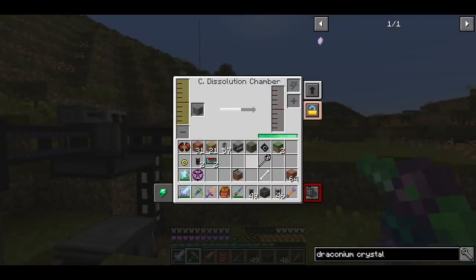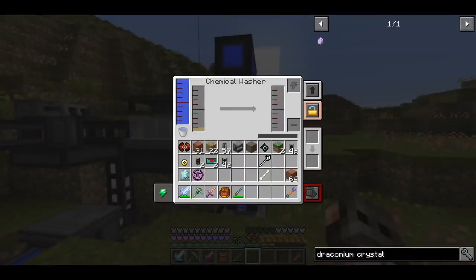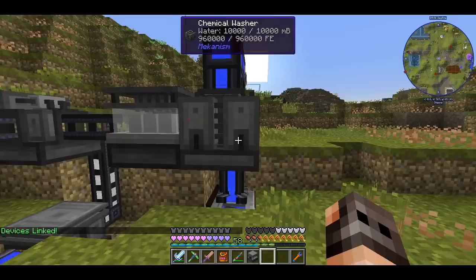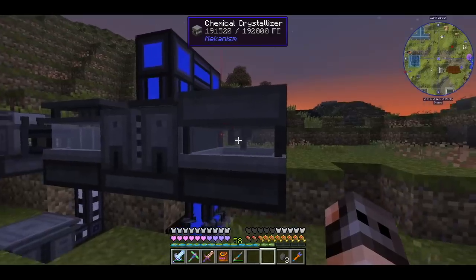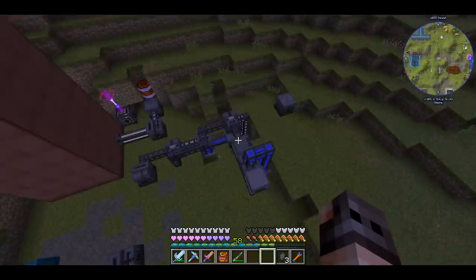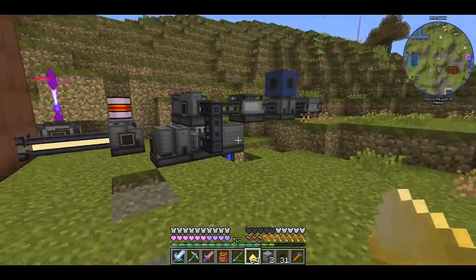If we put boron ore in we will get boron slurry, then we wash it in a chemical washer with water and power to get clean boron slurry. Then if we put the clean slurry inside the chemical crystallizer we will get crystals. It works the same way for each ore. The only questions are how do we make it look nice and how do we automate it.